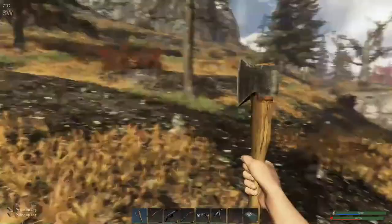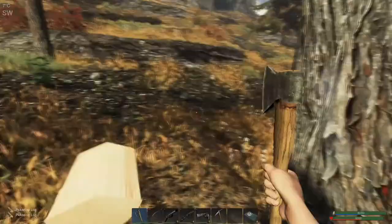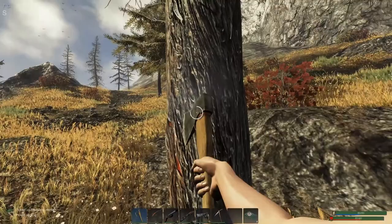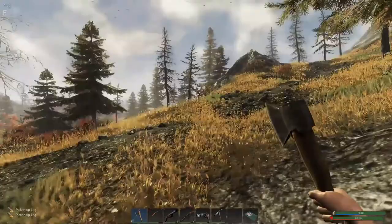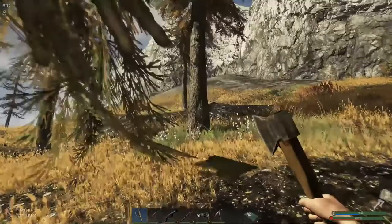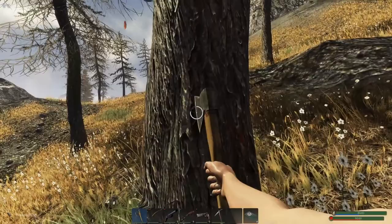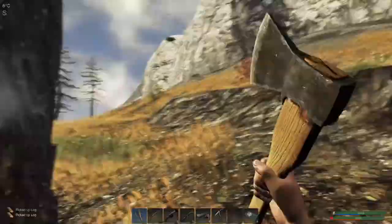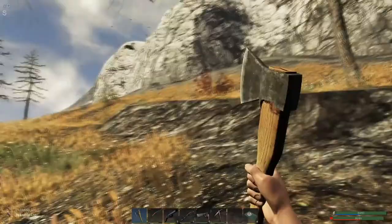It'd be nice to get my walkway done. I heard they're going to have structural integrity possibly in the game, so if that happens I don't think most of my stuff is going to stay. I might as well get it built before it gets destroyed. We'll be cutting some of this. I should maybe get the radiator upgraded, and I'll need to upgrade my wind turbine too. There's so much to do in this game.